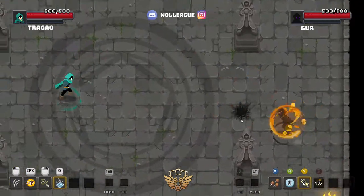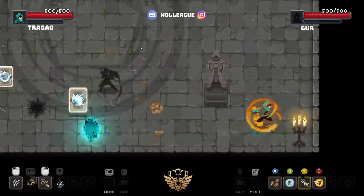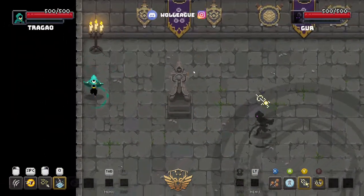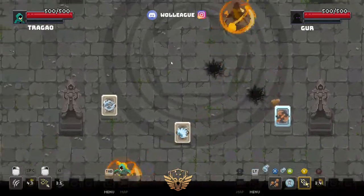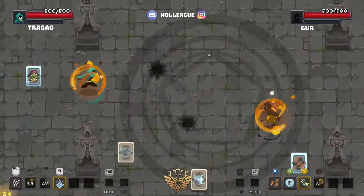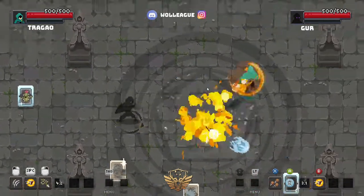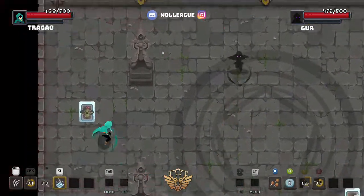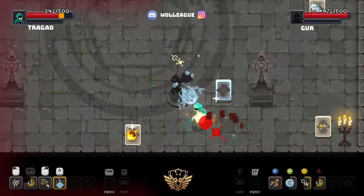Okay, so here we go — Tragao and Gurr. Gurr with the Shadow Rope and Water Prison against Tragao with the Maelstrom and the Vine Whip. So he's got two very up-close spells right there, and we're going to see how he makes them work. Big fan of the Shadow — it does have a cool look to it. Personally, the transparency — I would have liked to see like an opaque black, almost like a nub saber.